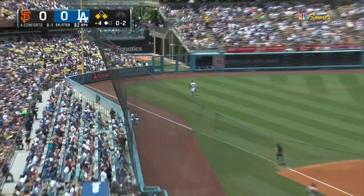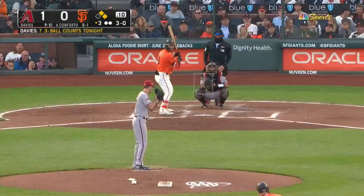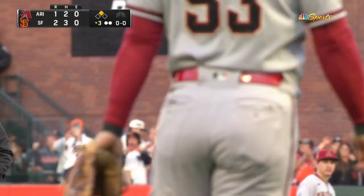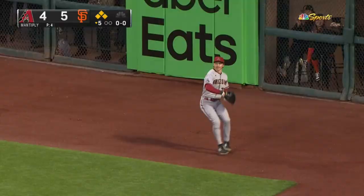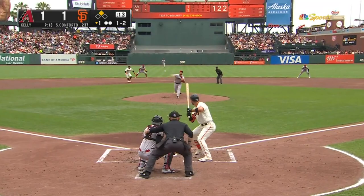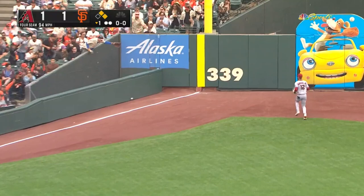Here comes Wade — the throw is cut off and he goes to second. Towards the gap in left center field and nobody's there — one run is going to score. J.D. Davis is being waved home — the throw will go to third — Giants take the lead. That's the best swing he's had in the week. Line drive right field fair ball — two-run scorer. Conforto's got another double. Line drive left field line fair ball — jogging in to score is Estrada. Conforto has done it again.